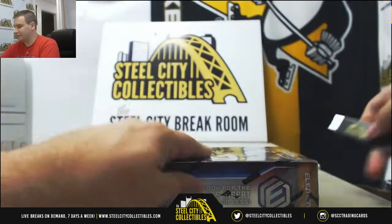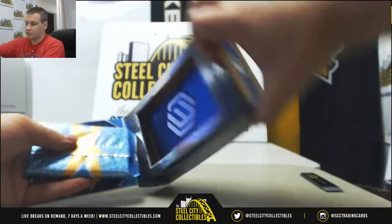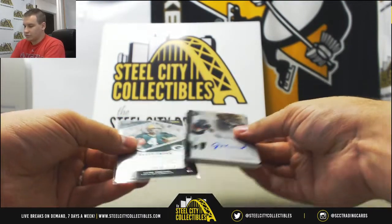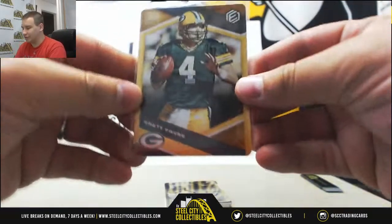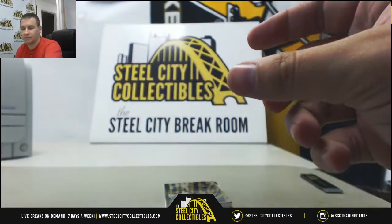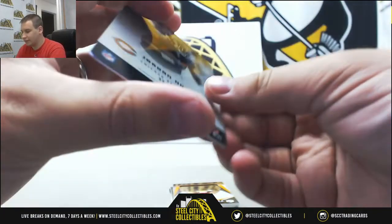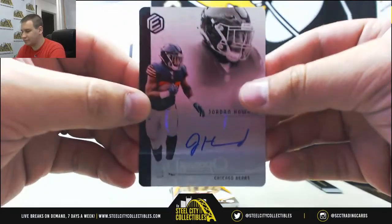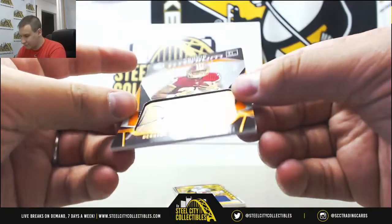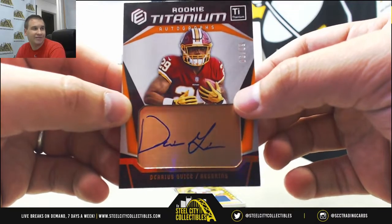And a box of Elements — had a lot of fun with this stuff. Starting off, number 3 of 10, got a gold plate — Brett Favre, 3 of 10. Next up, a plate auto of Jordan Howard, that is 37 of 99. Rookie autograph — Darius Geis, number 60 of 99. That's unfortunate. Hopefully he can come back in 2019 healthy. Hate to see a rookie go down first game.